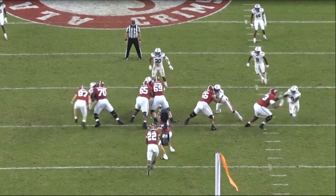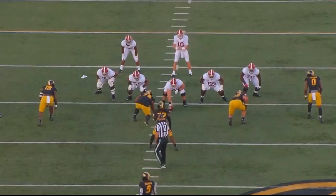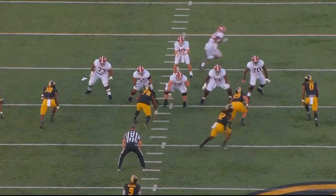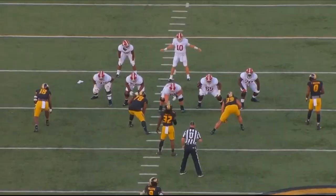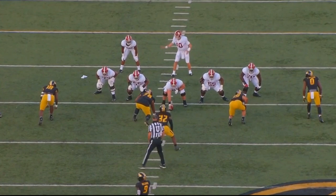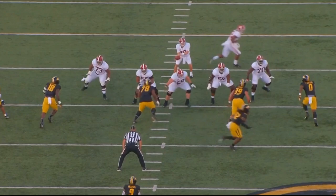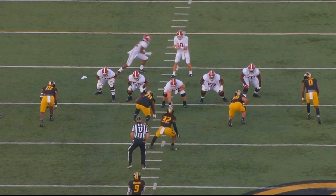Watch this first play — you'll see Landon Dickerson pass protect. This really shows his strength and his ability to put people down. The offense knows this is going to be a five-man protection. The running back goes into motion. When this linebacker runs with the running back, you now know it's going to be five offensive linemen against four defensive linemen.